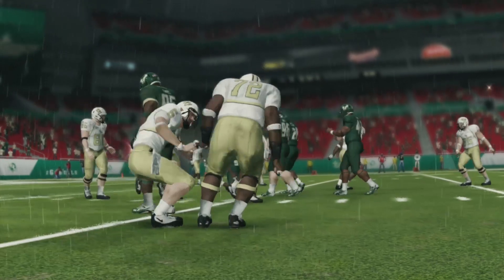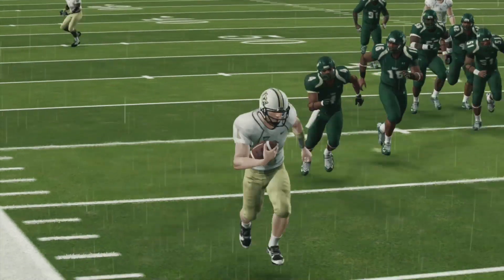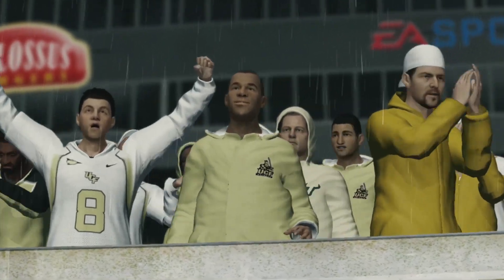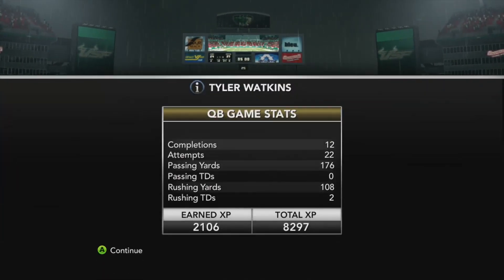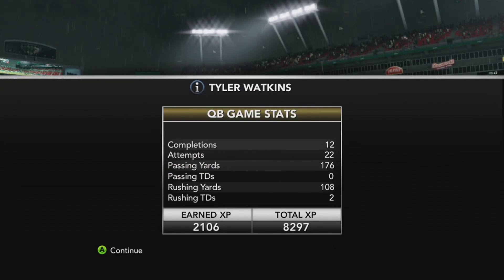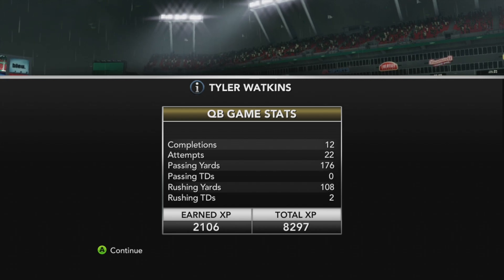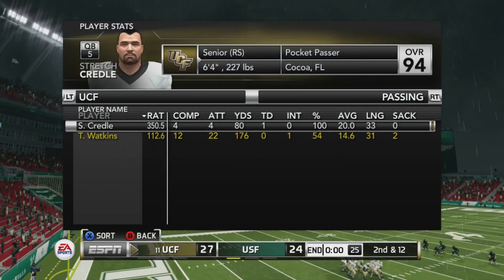We got a touchdown now, I don't know what's going on. Tyler Watkins must have got hurt and we win the game. I don't know what just happened there — this game has been the most cringe NCAA 14 game I've ever played before, man. But I guess we win, right? Tyler Watkins did not have a very good game at all — zero passing touchdowns, 12 for 22, 176 yards.